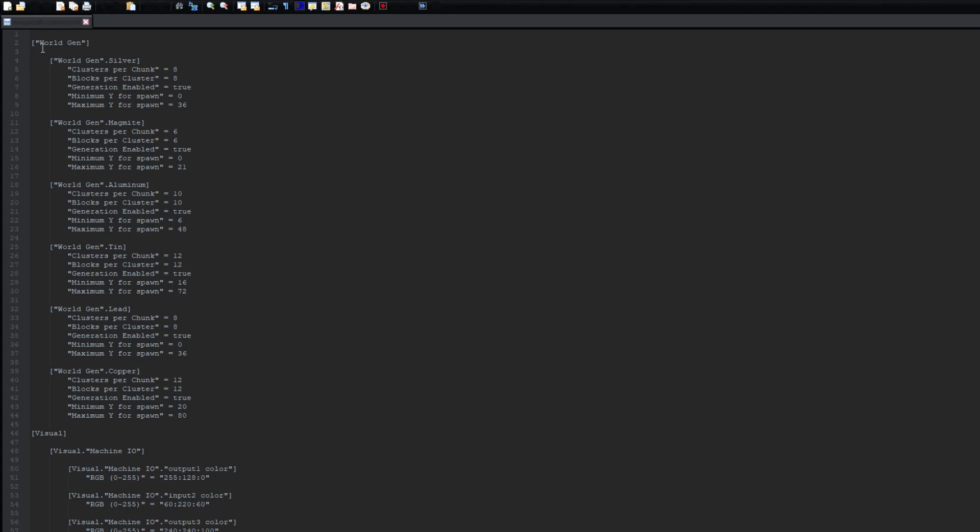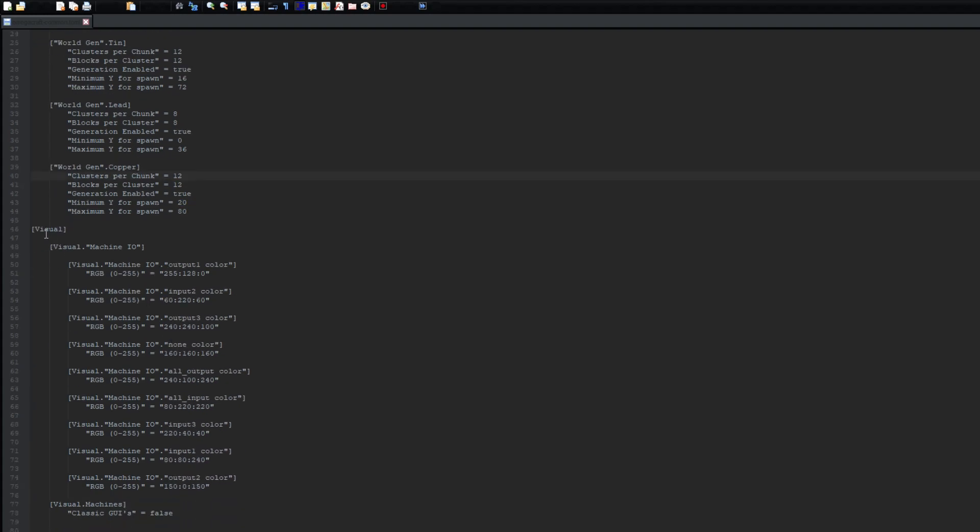Let me quickly show off the configs. There are a few options available. First we've got world generation, which has all the different ores and various values for them. Further down there are visuals — the RGB values for the side configuration and slot colors inside the GUIs. You can change these RGB values to whatever you want. This works client side, so if you're on a server you don't need to have it changed on the server for it to work. You do have to reload the game for the color changes to take effect, but it's mainly for people who are colorblind or don't like the default color palettes.